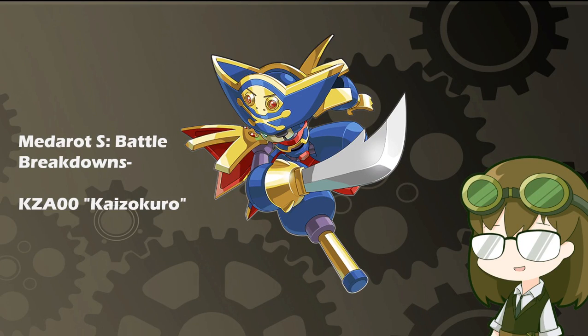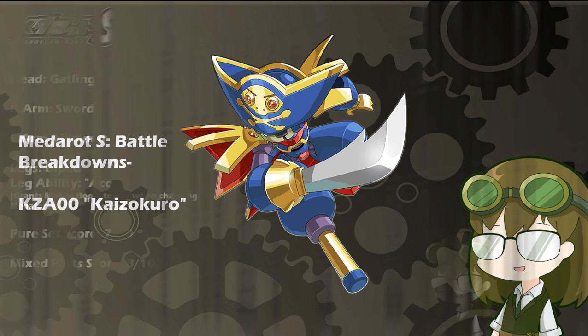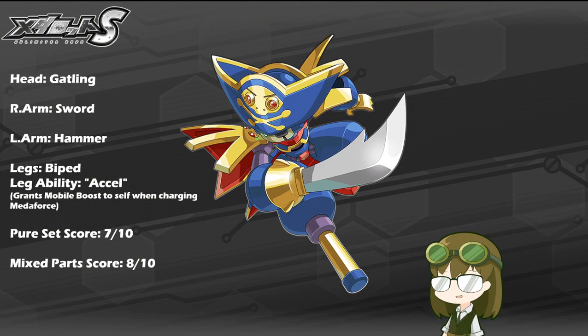This swashbuckling pirate type has been around since the early days of 1999, and after a brief appearance in MetaRot 9, has made his place in most MetaRot rosters solid. It is KZA-0 Kaizo Koro, with a kit of Gatling, Sword, Hammer, Biped Legs, and the leg ability of Xcel, which grants a mobile boost effect to self when charging MetaForce.